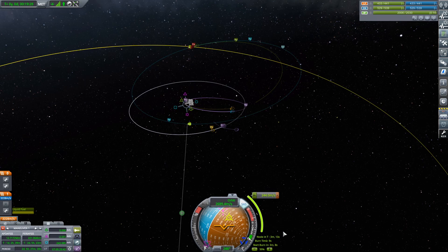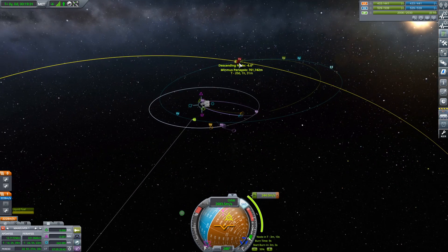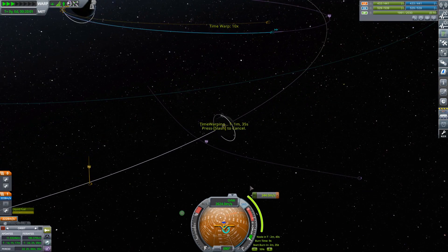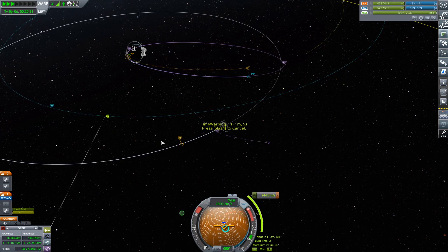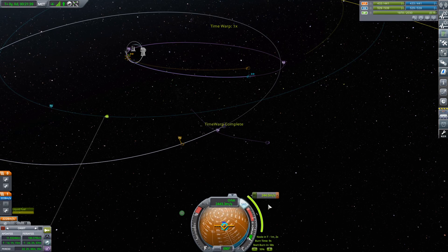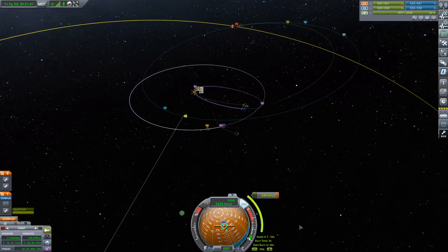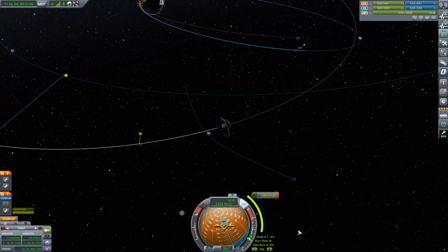So we only need one more ignition for this, and then we can go off and use another one to slow down at the moon. Which is awesome — that's exactly what we want. Okay, let's warp to that manoeuvre. I can redo it at any point, it doesn't have to be done exactly where I've got it there. It's quite a bit — it's a nine second burn. But it could really be done anywhere, I suppose. Basically firing prograde so we eventually get the encounter.